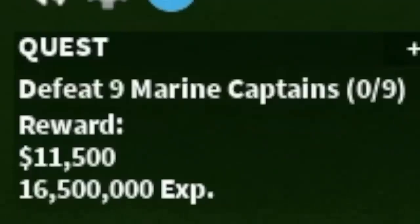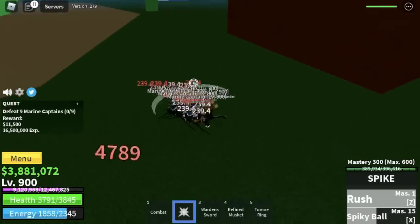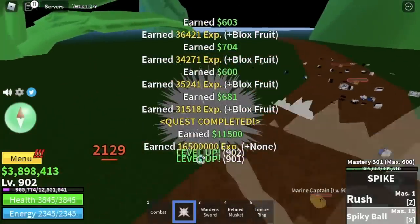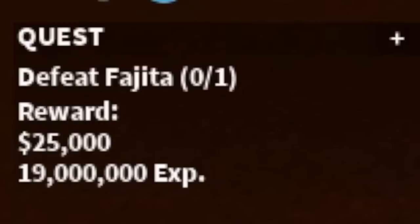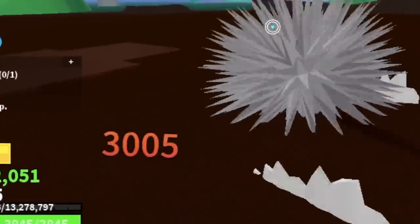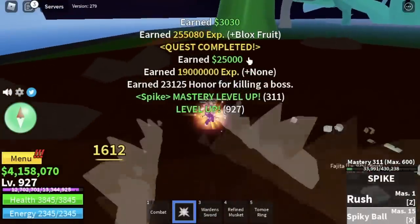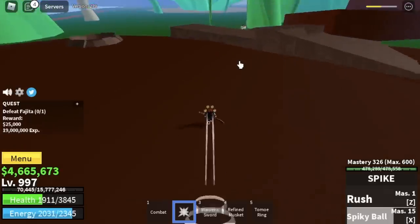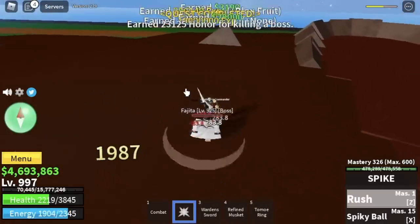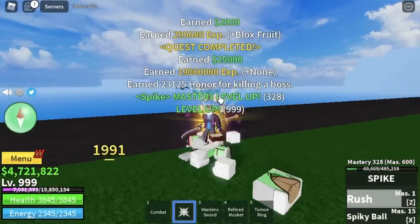Next area is the Green Zone. Our target here is the Marine Captains, which are kinda tough compared to the previous ones, so you should lure them without hitting them. After that, use your X and Z skill and everything will be fine. Just 25 level ups here. After that, next target is Fajita. It's kinda hard to defeat with only this total damage, but I still did server hop with this boss. Every time I hit him, I will just run and use my Soru, wait for him to use his skill, then use my skill. Our goal here: level 1,000.